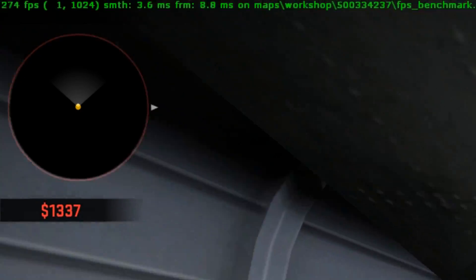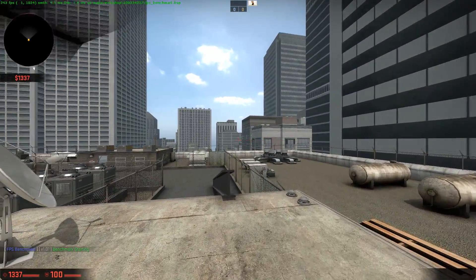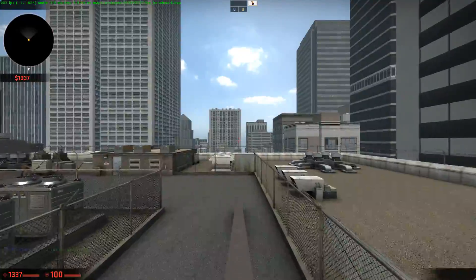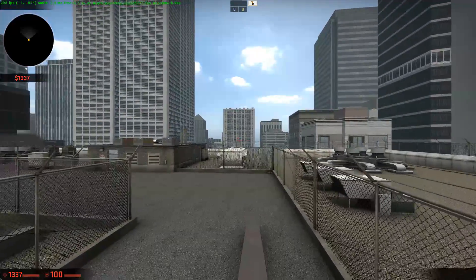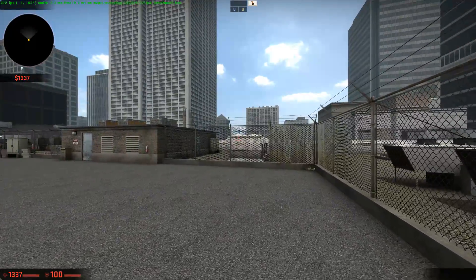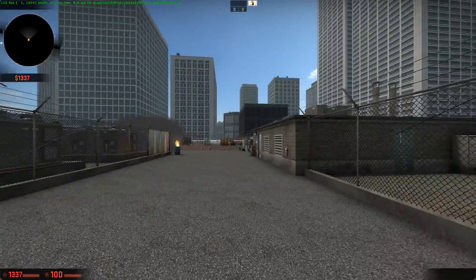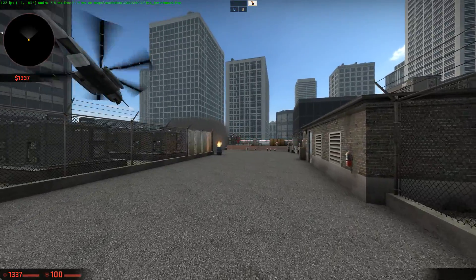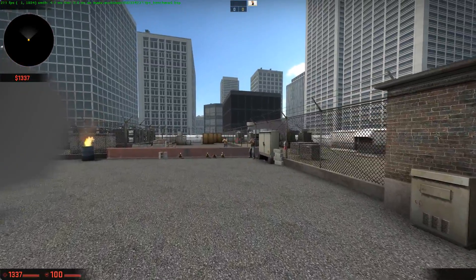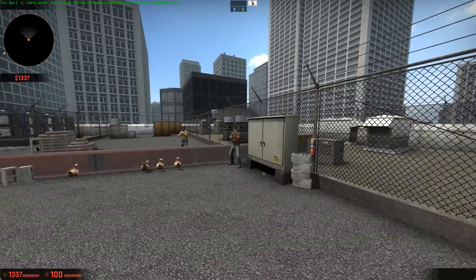As you can see in the top left — sorry about any background noise, that's probably the helicopter — it's showing 300 FPS. You guys can see it too, so let me know what yours is in the comments down below. I'm running CSGO on High settings, just so you know. Once it lets me down I'll show you what it's like, and then the next part is how to actually increase your FPS.